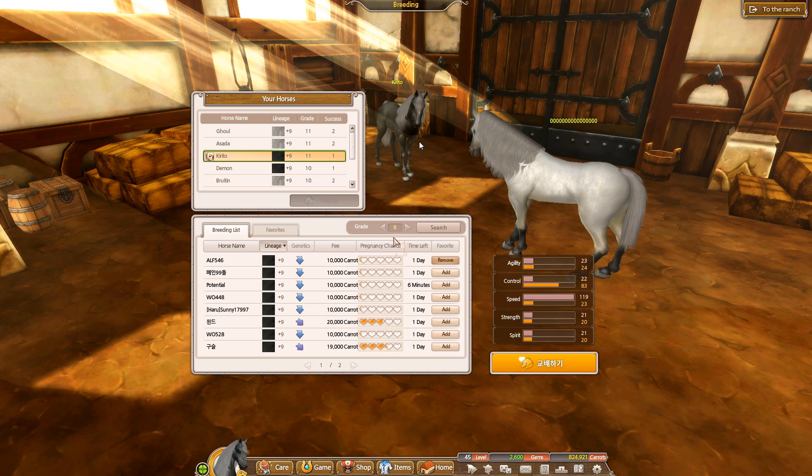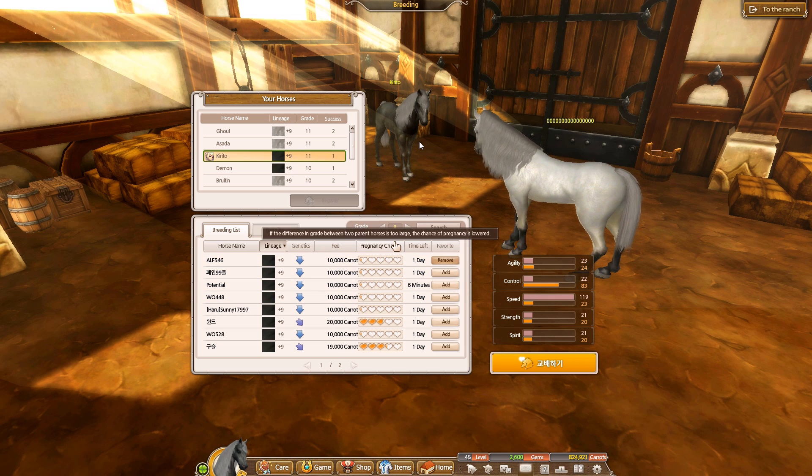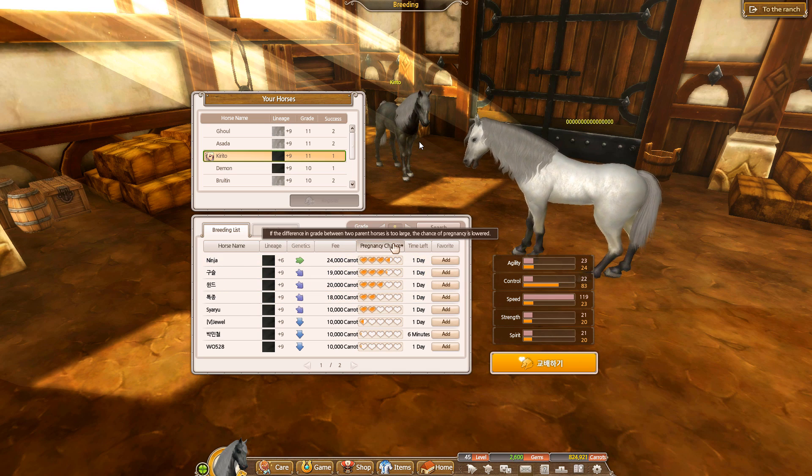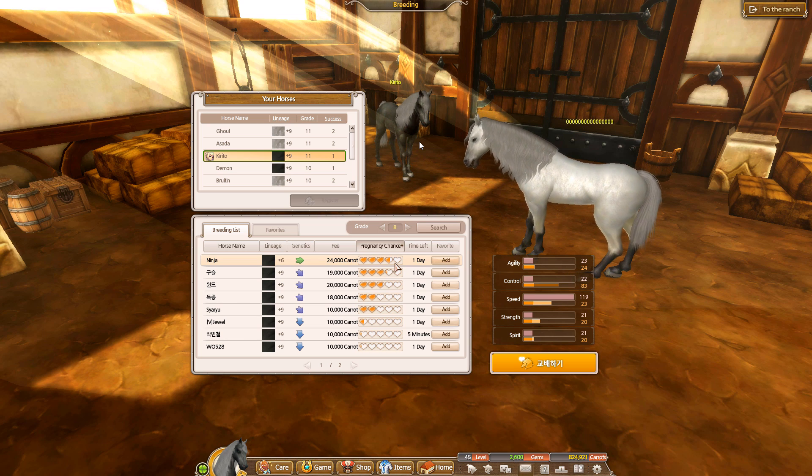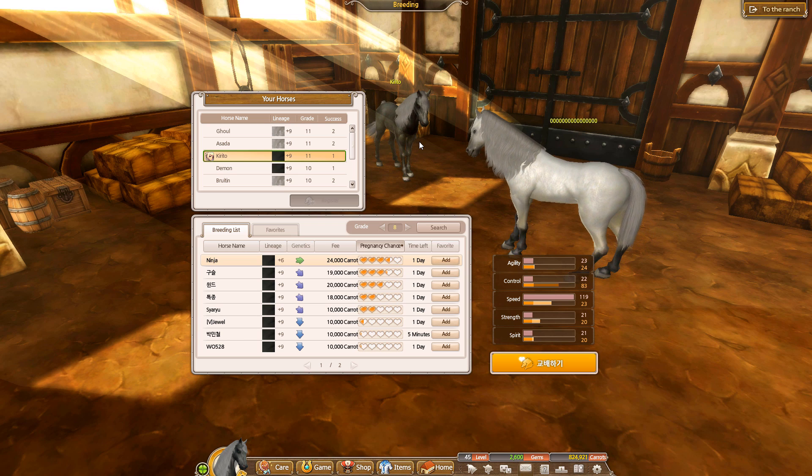Also consider the pregnancy chance. If you sort by pregnancy chance, you can find horses with higher pregnancy rates — you really want to breed to horses that have more hearts because it increases the chance of actually getting a foal. I sometimes breed to horses with no hearts but I don't advise it because it tends to be expensive. It's very important that you keep your end goal in mind when breeding horses and be extremely picky when picking horses to breed to.